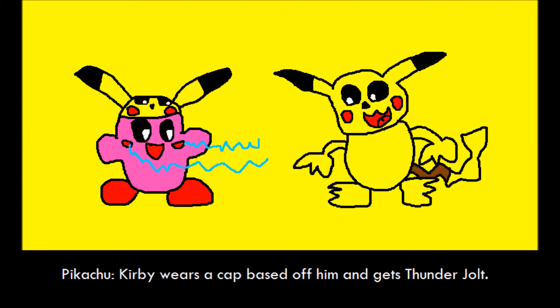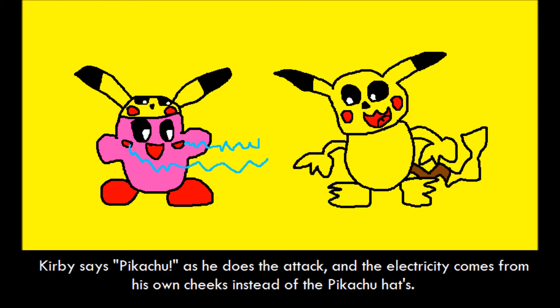Pikachu. Kirby gets a cap based off him and uses Thunder Jolt. Kirby says "Pikachu" as he does the attack, and the electricity comes from his own cheeks instead of the Pikachu hat.